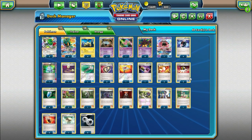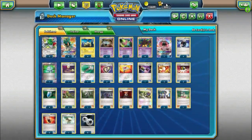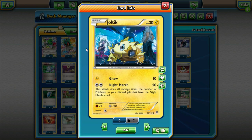Before we get to Marshadow, let's look at what really makes the Night March archetype work. We're playing 4 Lampent — you might be thinking, where are your Chandelures and Litwicks? We don't really need those because we're basing the entire deck around the Night March attack. Night March does 20 times the number of Pokemon in your discard pile that have the Night March attack. We play 4 Lampents to throw in the discard to boost damage output. We're also playing 4 Pumpkaboo, which also has the Night March attack for 3 colorless energy, or 2 colorless energy if you have a Dimension Valley in play. We also have 4 Joltik — just for 2 colorless energy, Night March does 20 times the amount of Night Marchers in your discard pile.